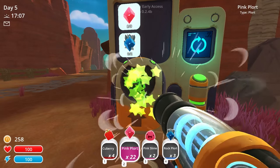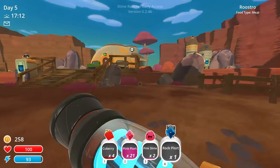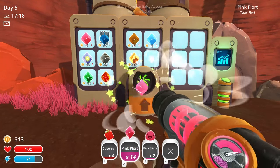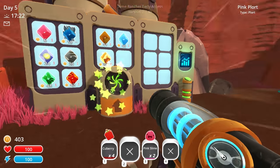Let's put in nine of these and we just need two rock plorts and we get — oh gosh — we get a crate with a bunch of stuff. Let's go deposit this stuff really fast so I can clear room in my inventory. Holy jeez, that was a lot of stuff. I didn't expect the crate to break. That was intense.